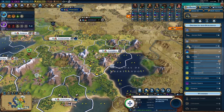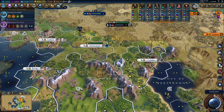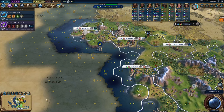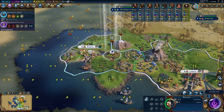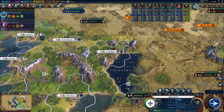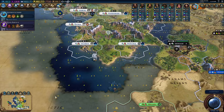Portugal works best as a science or domination civ. You buy all your campuses, buy your settlers, purchase great scientists with gold — just buy everything, because you're going to have enough gold to do it. Domination victory for Portugal is a bit unusual — they're very good at it, but you want to do it late, not early, because you don't want military emergencies called against you. Buy all your troops and don't declare war on the whole world at once — do some diplomacy first — but once you can buy four jet bombers, the whole world is yours and nobody can stop you.